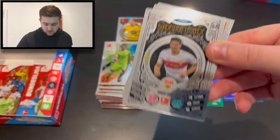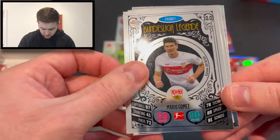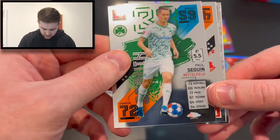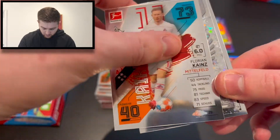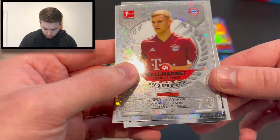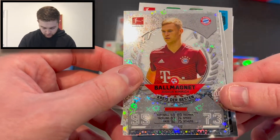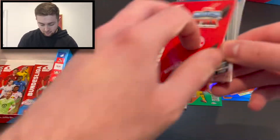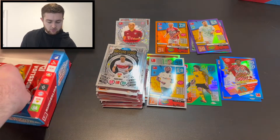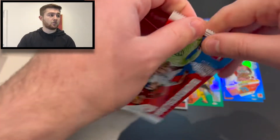We've got a legend here, which is nice. It is a Bundesliga legend of Mario Gomez, number 200. We have then got Paul Segwin of Fürth, Florian Cainz of Cologne, and we finish with a ball magnet — that is Joshua Kimmich, and that is an X-Fractor speckle. They've gone for the speckle name still for the Bundesliga cards in the chrome set.